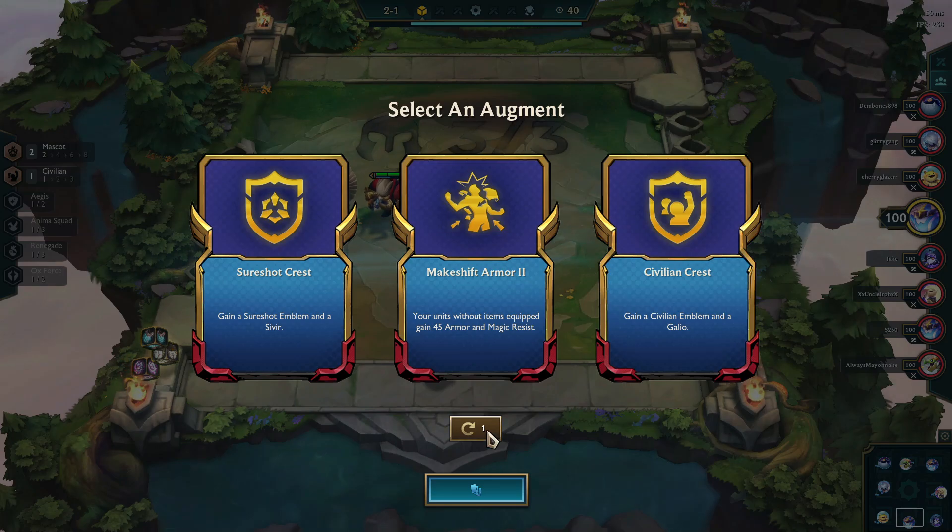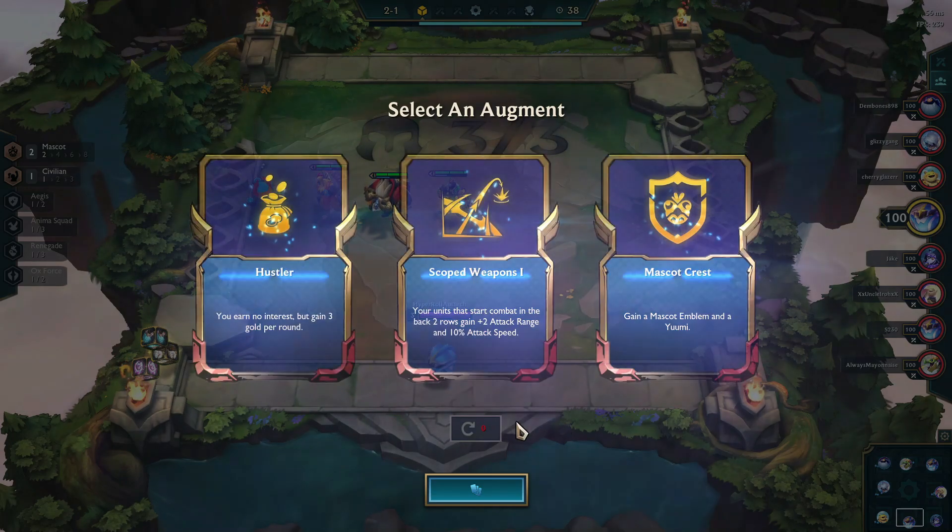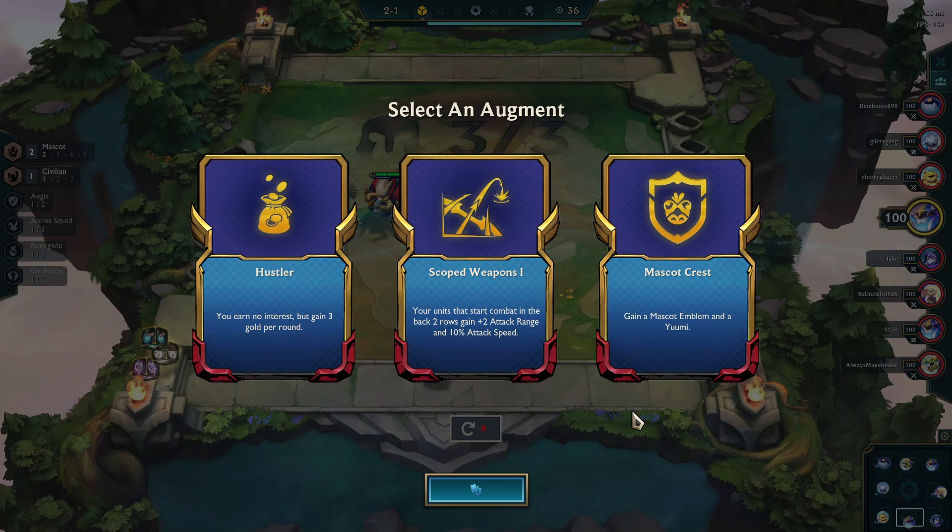Nothing really fits anything that goes with Animaniacs, so we're going to go ahead and re-roll it. And sadly, again, nothing really fits anything that's going to go with Animaniacs. I don't want to go with Hustler because I really want to show the slow roll, so I'm going to grab Mascot.